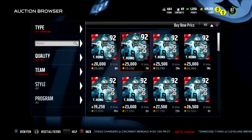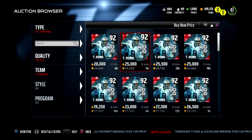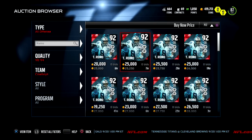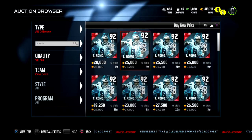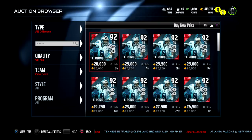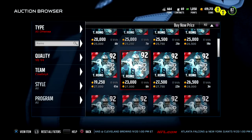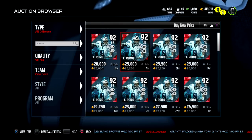If you also sell some playbooks for an additional 20k, that's 50k total. You have the potential to make about 30 to 50k extra a day. At this point, 30 to 50k goes a long way — you can build your whole team with that and get a nice 84-85 overall. That's pretty much the coin tip for today.